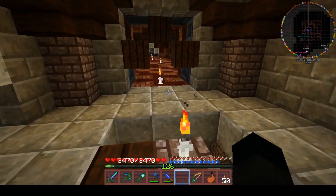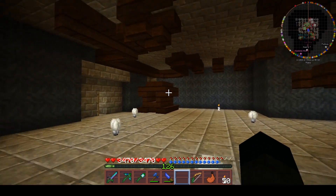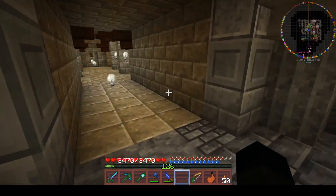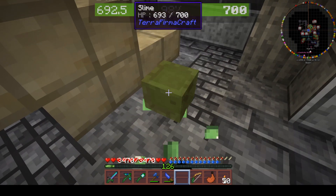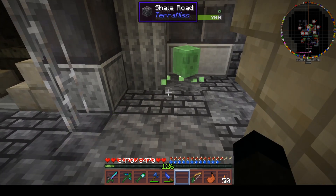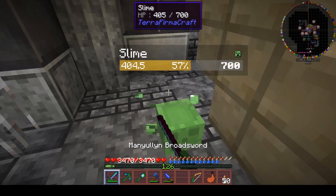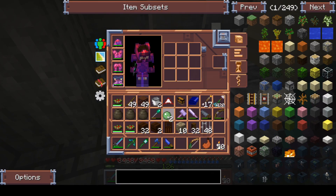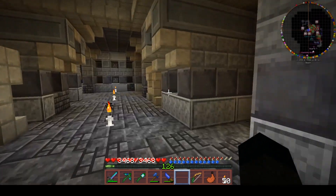So obviously we've gone that way, and we can go down a level - we have pretty much gone through here like a dose of salts. We've gone this way and we have started on the next - oh hello, slime chunk! I didn't even know slime chunks were a thing. That slime has got 600 hit points. That was an impressive slime. Anyway, so I went this way and we previously went that way but I carried on through here.